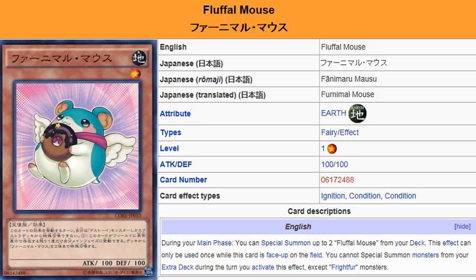Since those monsters would be in your main deck, the Extra Deck restriction doesn't affect you — it only says you can't Special Summon monsters from your Extra Deck. You can also use Fluffle Mouse as fusion material for whatever Frightfur fusion monster you want.